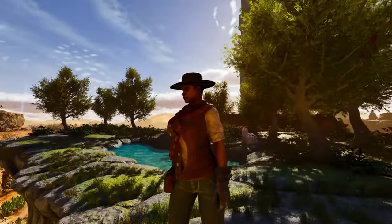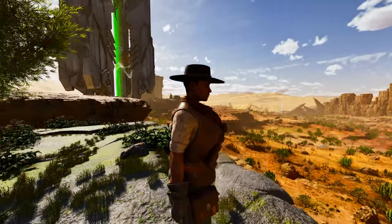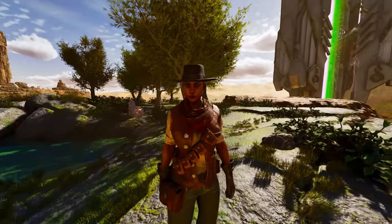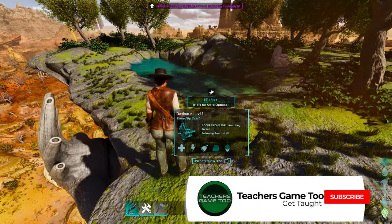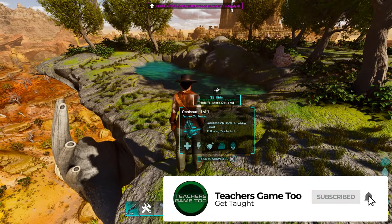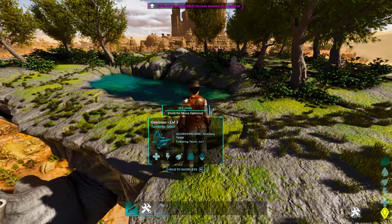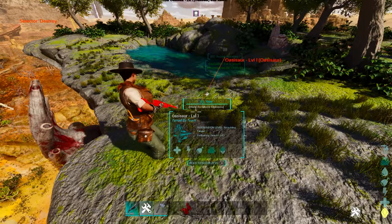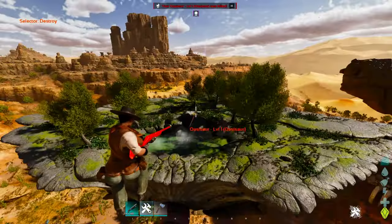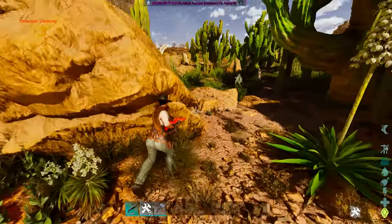What is up guys, it's Teach here coming at you again with another video on Scorched Earth in ARK Survival Ascended. As you can see, I am on top of one right now. This video is going to show you how to easily tame an Oasisaur — it's actually incredibly easy. There are basically two things you need to know. First, you can only have one tamed Oasisaur at any given moment, so keep that in mind.